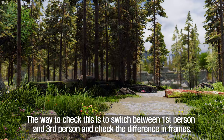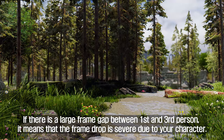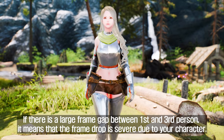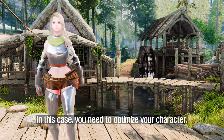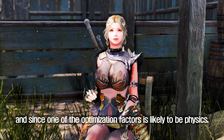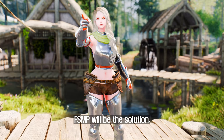FSMP is recommended when you experience frame drops from heavy physics use. The way to check this is to switch between first person and third person and check the difference in frames. If there is a large frame gap between first and third person, it means the frame drop is severe due to your character. In this case you need to optimize your character, and since one of the optimization factors is likely physics, FSMP will be the solution.